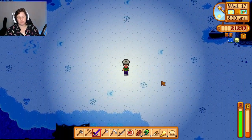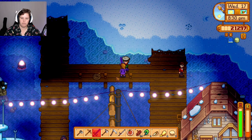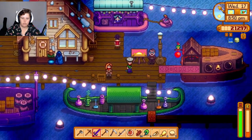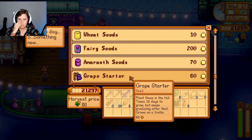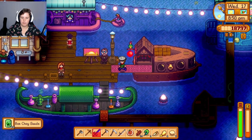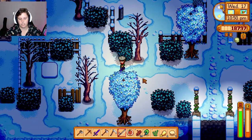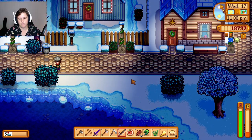Maybe I should have brought parsnips because they only take seven days - I could have planted 25. I'm sure I've got 25 vegetables floating around. But now we're into fall. What's the fall produce that's super quick? Bok choy - four days to mature. Is it a vegetable? I think so. What we're going to do is buy 50 of these and plant them in the greenhouse building. We need to catch three perch and get these skills up - and then fishing, which is the worst one.